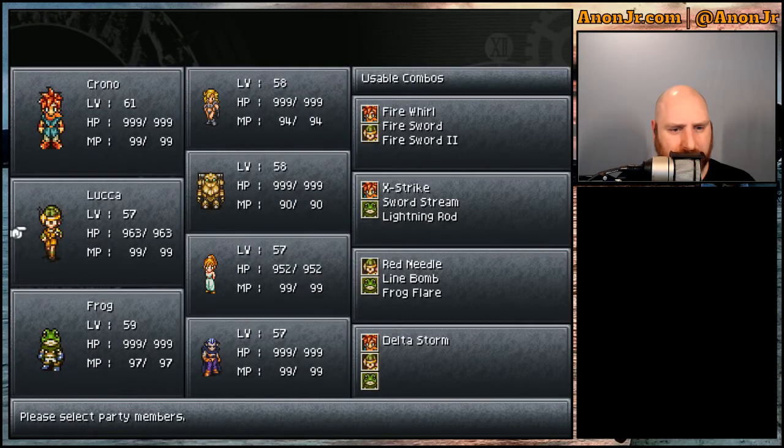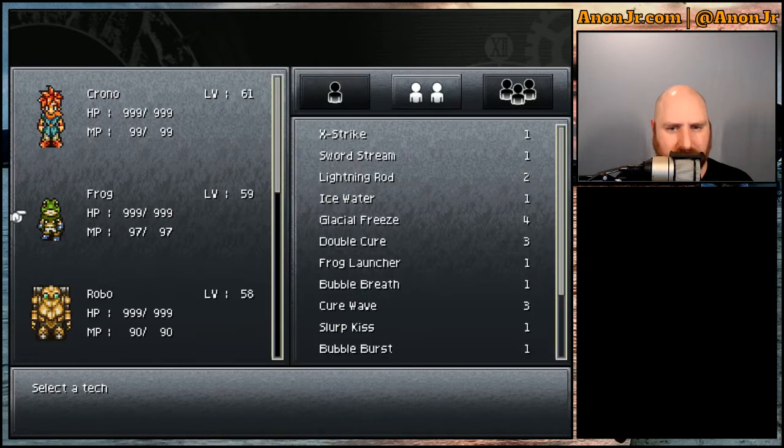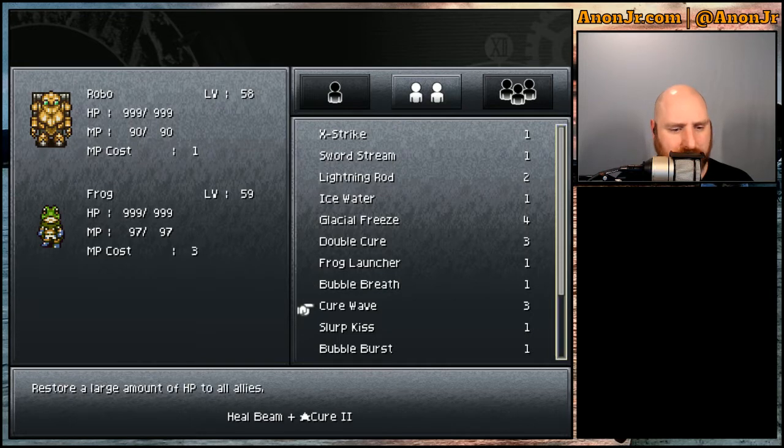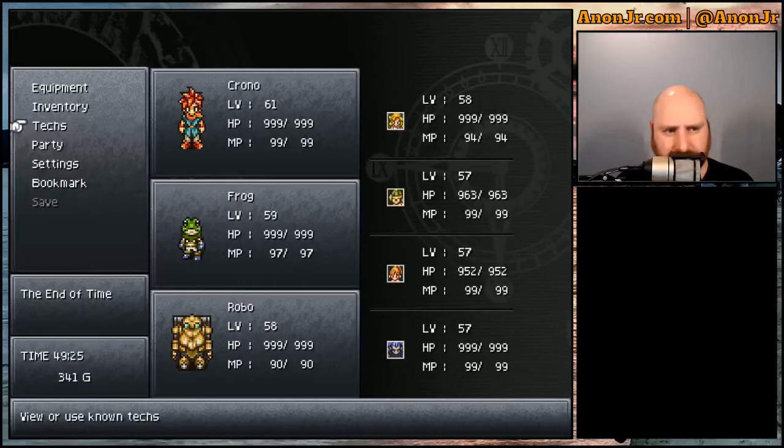One of the things I want to do is switch up the party a little bit. We're going to need somebody with tough physical attacks and some decent magic attacks, and a fair amount of healing. I'm going to go with Chrono, Frog, and Robo — they've all got decent physical attacks and still some good magic attacks. Frog and Robo both have Cure Wave, plus some independent cures, and they've got a decent full-party cure between the two of them as well.